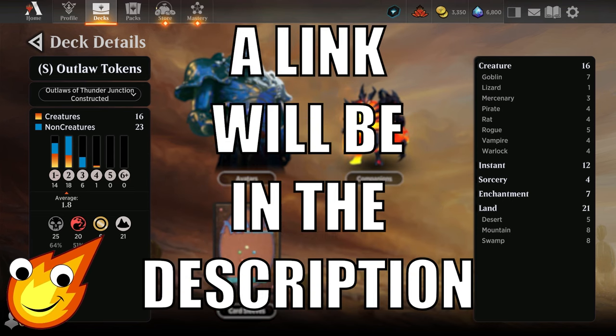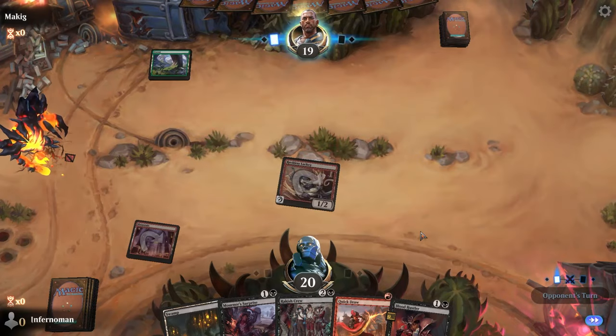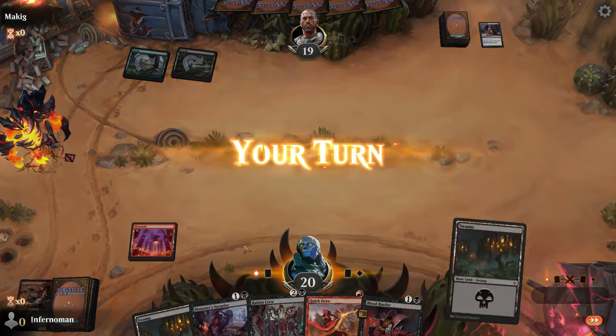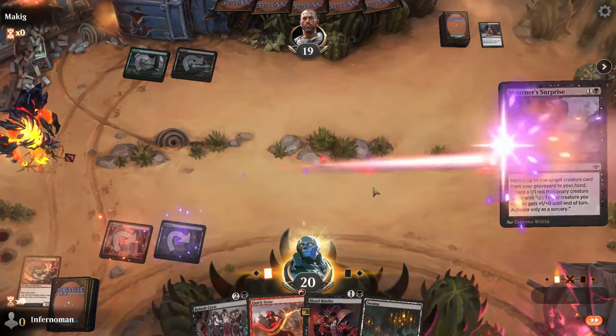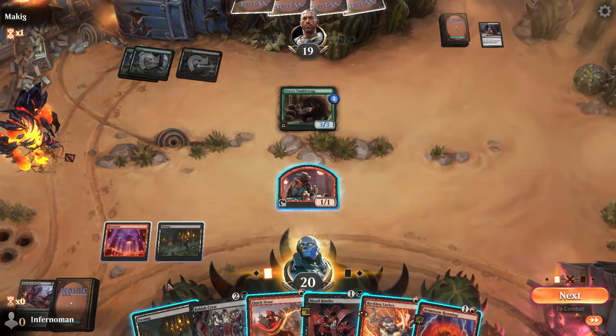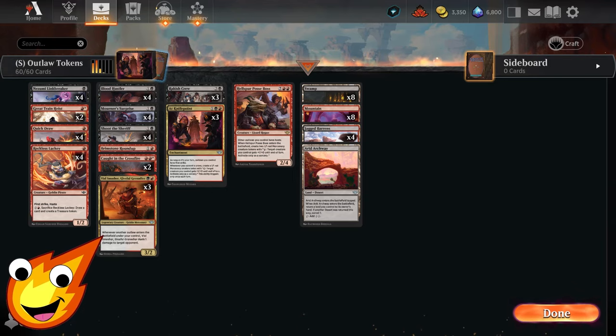We're running 16 creatures, 12 instants, 4 sorceries, 7 enchantments, and 21 lands. This deck looks a little familiar — we technically played an Explorer variant when the set first dropped last week, but I'll be honest: it didn't perform as well as I thought. Fortunately we have a second shot this week with the midweek magic event. With that out of the way, let's talk about the creatures first and then work through the support.